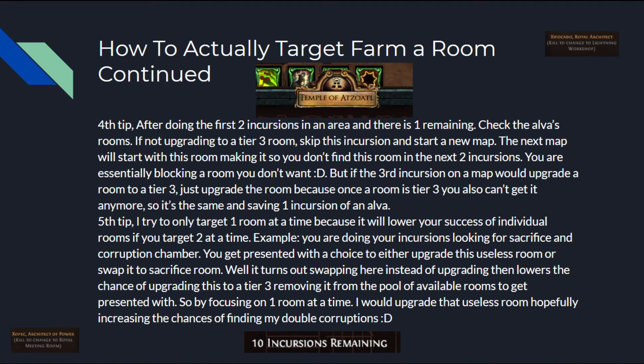Fourth tip: after doing the first two incursions in an area with one remaining, check Alva's rooms. If it's not upgrading to a tier 3 room, skip this incursion and start a new one. The reason is that the next map will start with this room, blocking it from appearing in the next two incursions. You're essentially blocking a room you don't want. But if the third incursion would upgrade a room to tier 3, just do it — once a room is tier 3, it's removed from the pool, saving you an entire Alva use, since each Alva gives you three incursions.